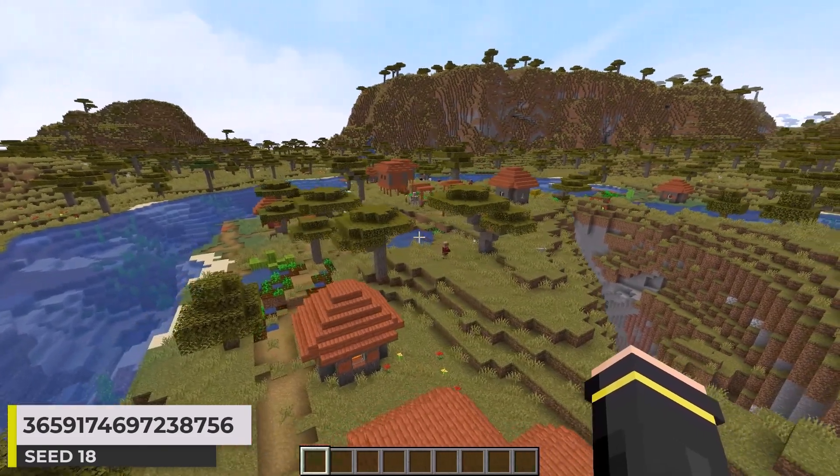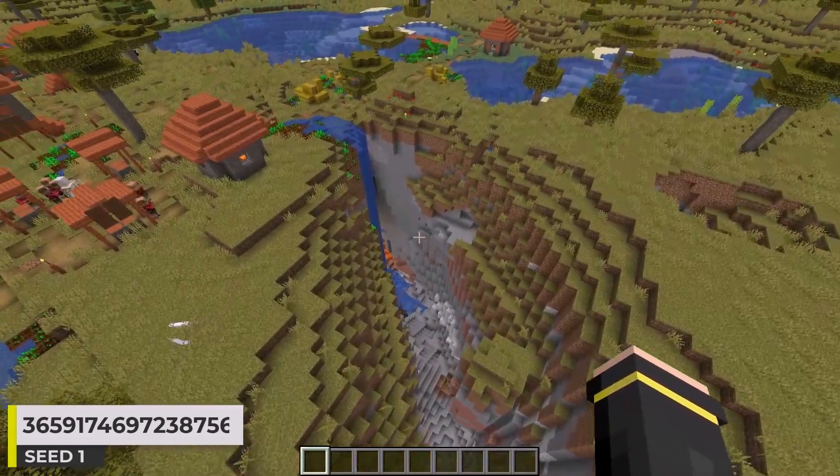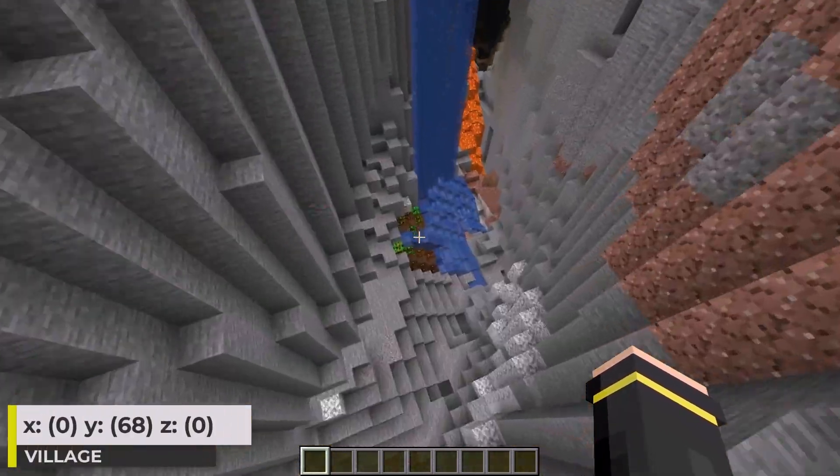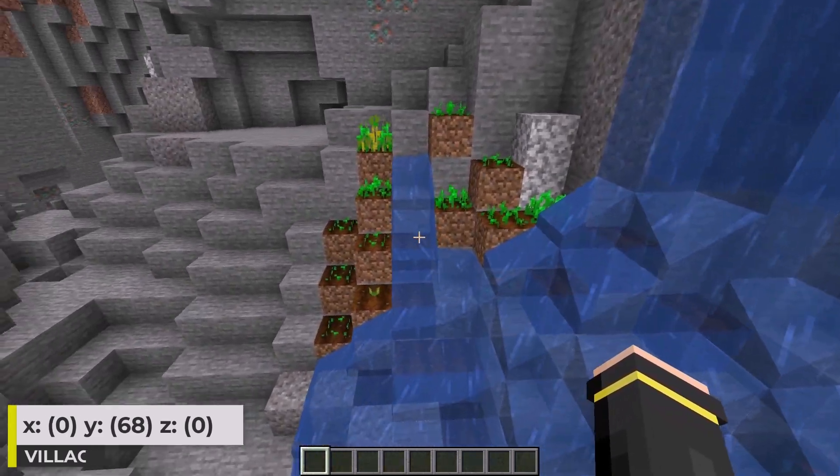Now let's show one more village variant with a savannah village. I like this spawn area a lot. The village generates right next to a massive ravine. A bit of a village farm even generates towards the bottom of the ravine. Pretty cool seed.